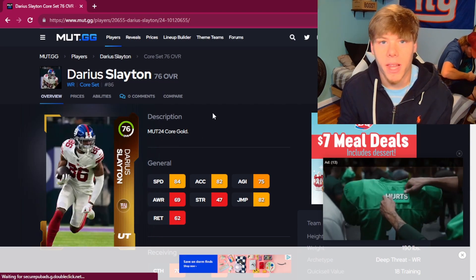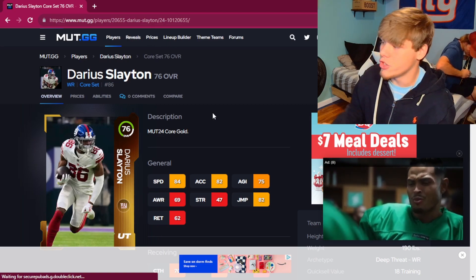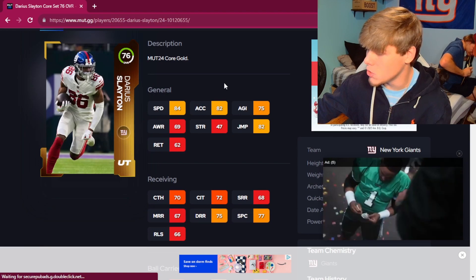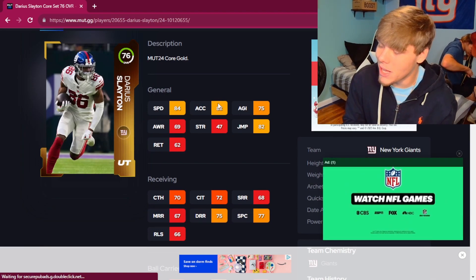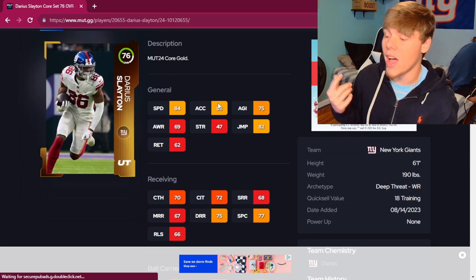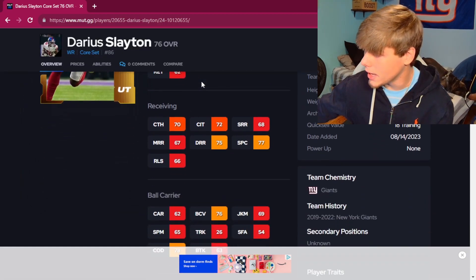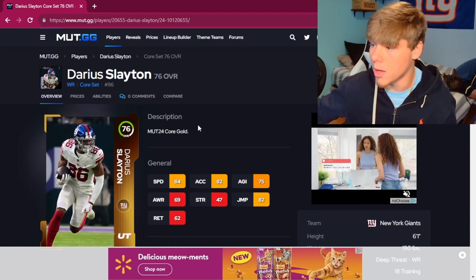But if you don't want to drop 11k to 12k on a receiver, you can go with Darius Slayton, averaging about 2,000 coins — 84 speed, 82 acceleration, and 75 deep route run. His medium and short route running obviously aren't the greatest, but for 2,000 coins what are you trying to expect? He hits 75 deep route run, 70 catch, 72 catch in traffic, and 84 speed. At 6'1", there's no better 2,000-coin receiver in the game.